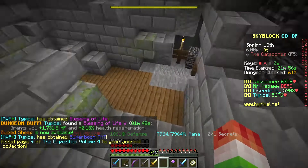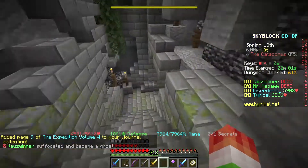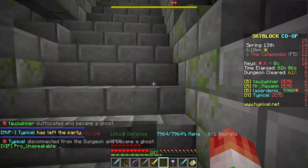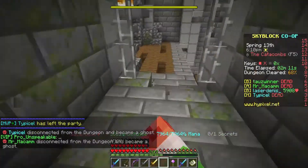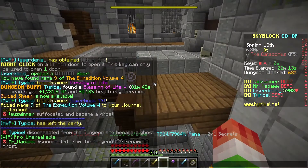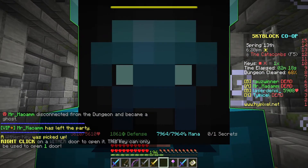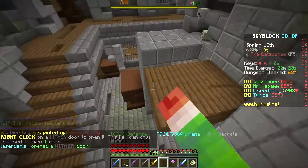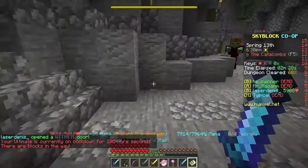Number 11: Leaving the dungeon. Someone has died or someone has failed the puzzle, and people just leave the dungeon immediately. One person dies and he or she thinks the run is thrown, leaves the party, leaves the entire dungeon. We've all been through this. People just leaving the dungeon means you have to restart getting your party and everything.